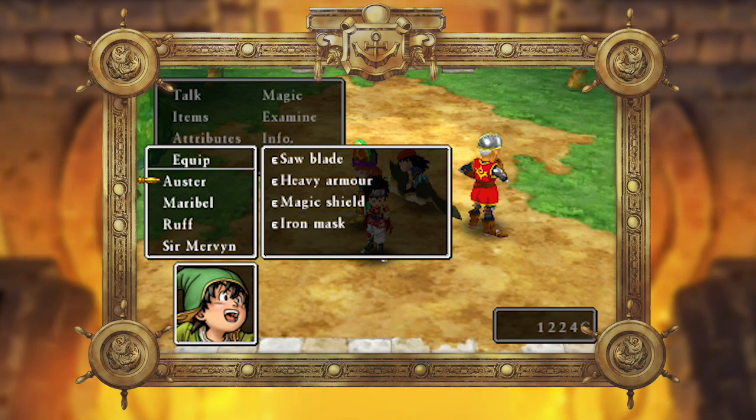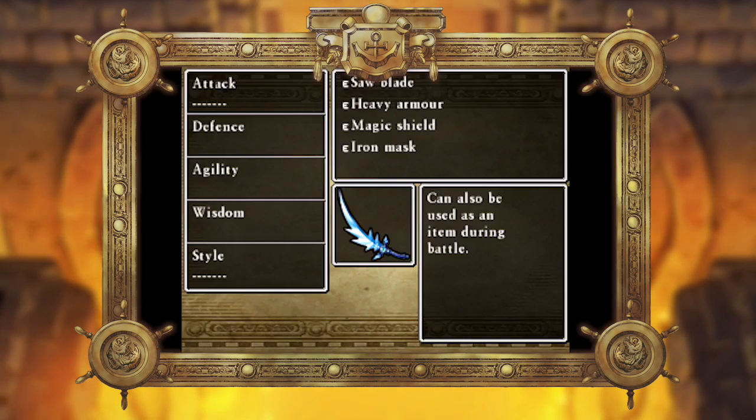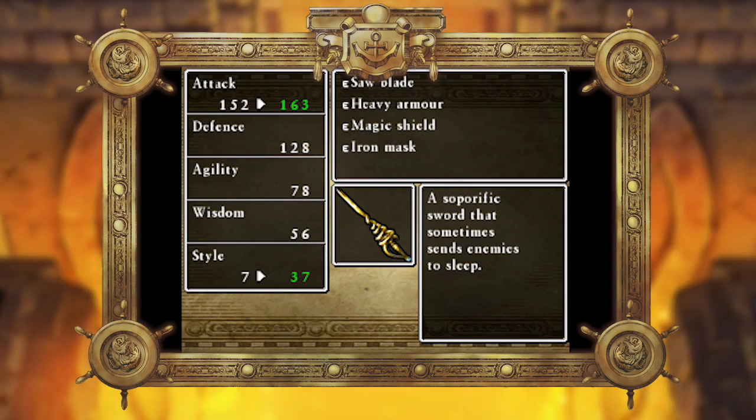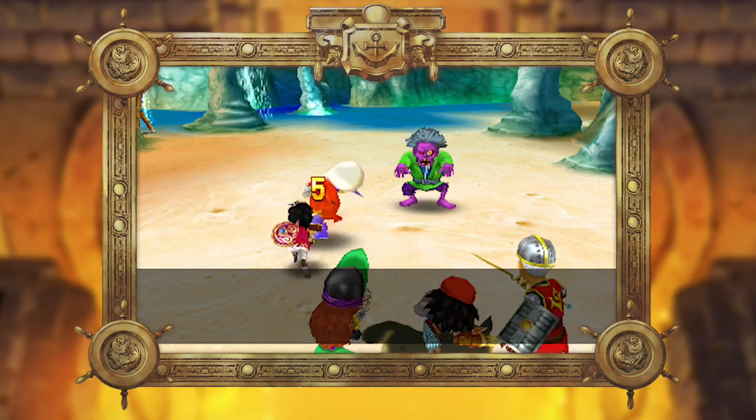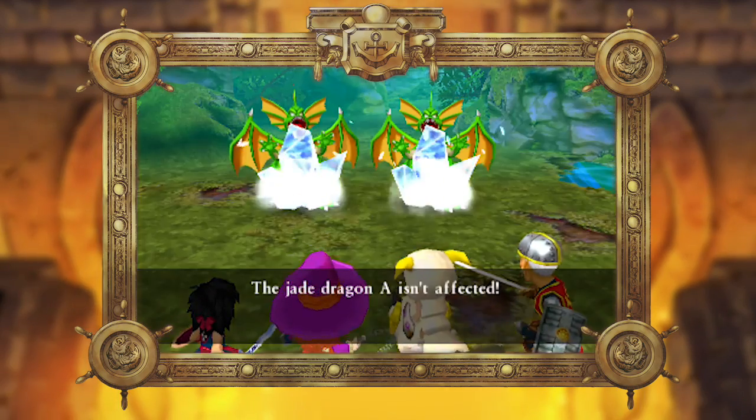In Dragon Quest, even weapons are imbued with magical properties that can inflict status effects. For instance, a Dream Blade can do as its name implies and put an enemy to sleep, leaving them open for attack.